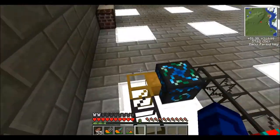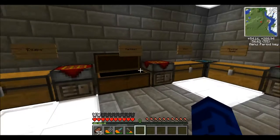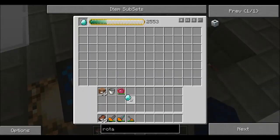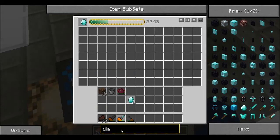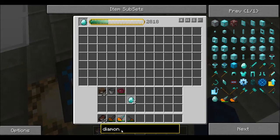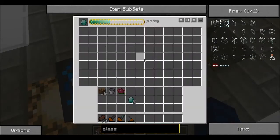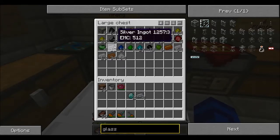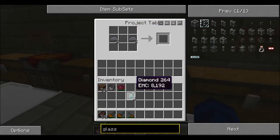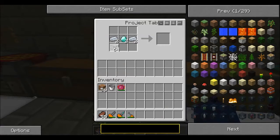Do we need power for this rotary macerator now? Yes, we need to send power over to it. I think we're all out of diamond now — we have four glass fiber, that's not enough. Have we made any recently? We've made two. How much do we need? One, two, three, four, five, six, seven, eight, nine, ten, eleven, twelve, thirteen, fourteen — oh it's glass fiber, not diamond! So it only takes fifteen or sixteen pipes. Do we have any silver? Yeah, about seventeen.